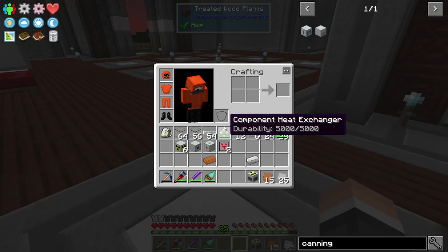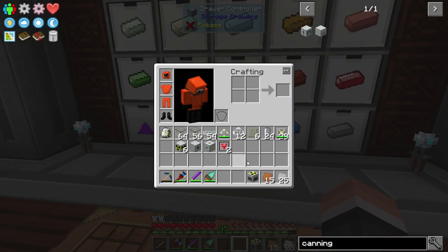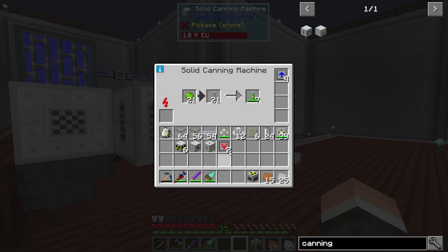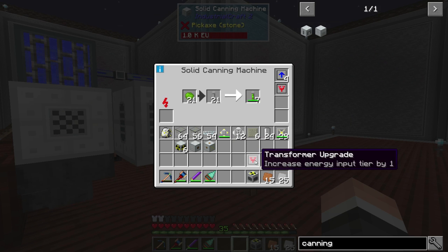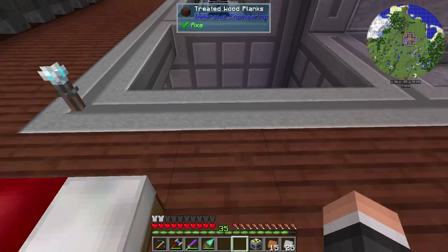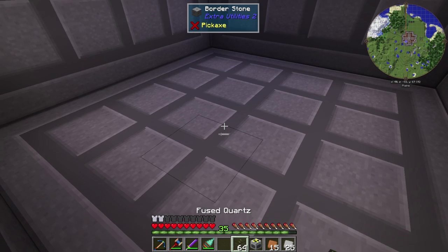Let's see — anything else that we need right away? I think we're pretty good. I am going to need a transformer in this to make sure it doesn't blow up — probably a good idea. And that should be everything. So I'm going to let that go, and we're going to go down here and start building the actual reactor room. And I'm going to use quartz.